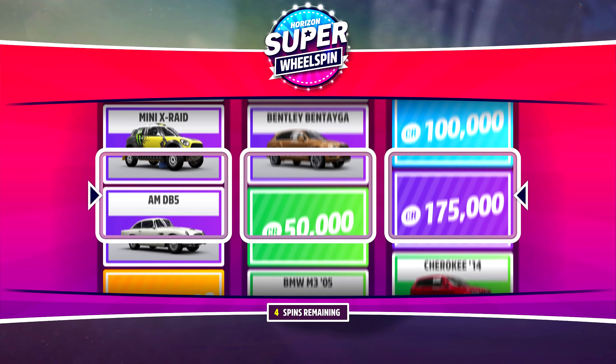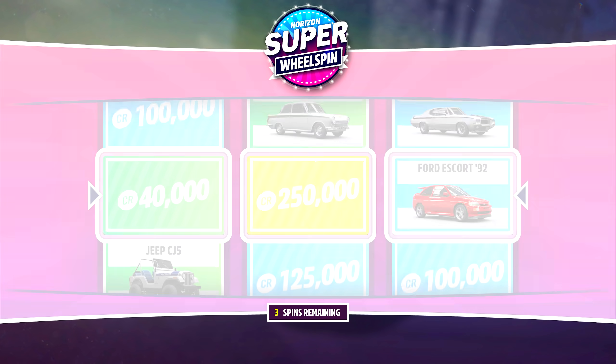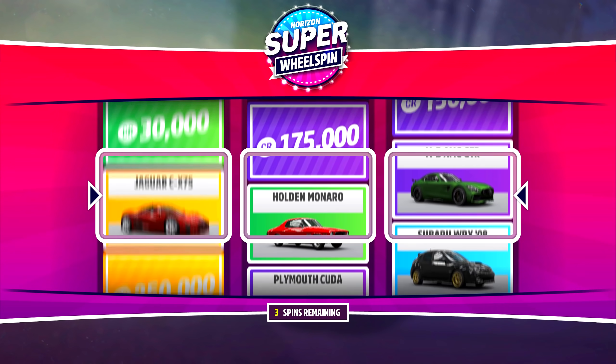Once you're ready to redeem your super wheel spins, spin them until you get a legendary vehicle that is either glowing in orange, or wait until you get a purple Forza Edition car.